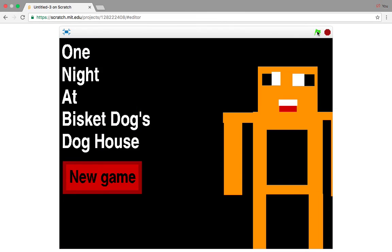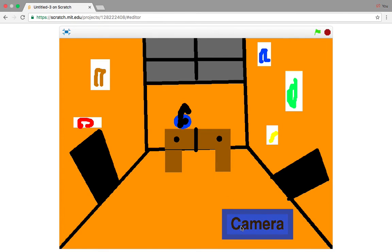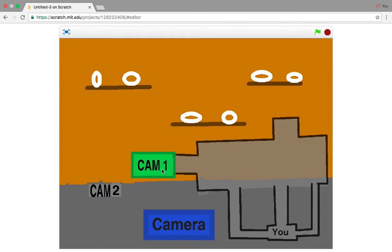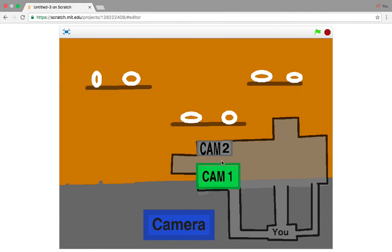Now guys, we just press the green flag and make sure he twitches and everything. Yep, he twitches. Night 1, 12 a.m. And I'll teach you how to make a.m. a little later - it's actually quite easy. So we're going to put camera up. Here's cam 1. But we want to move this - so cam 1 is going to be right here, cam 2 is going to be right here.